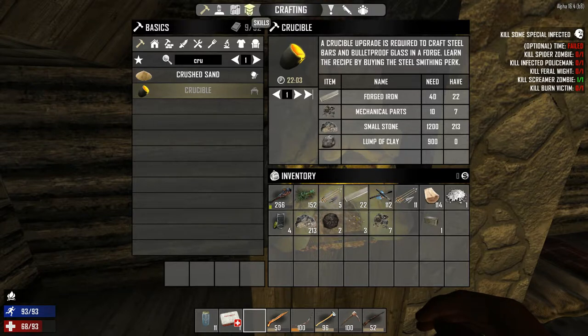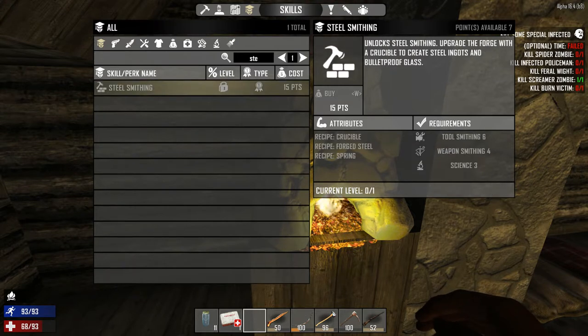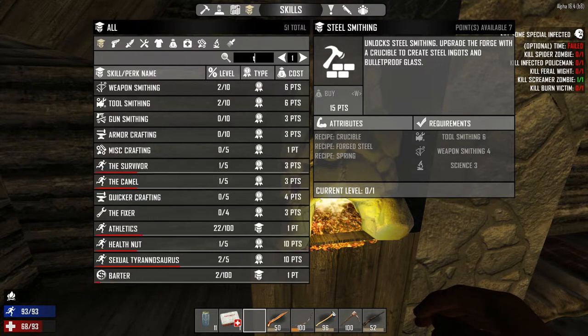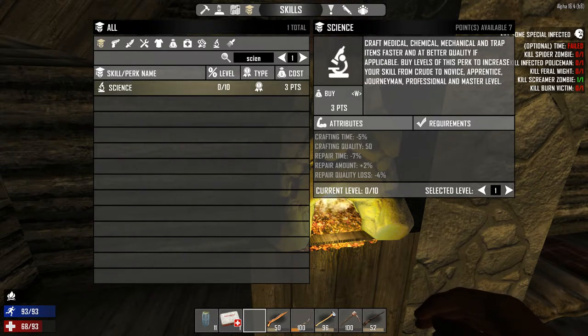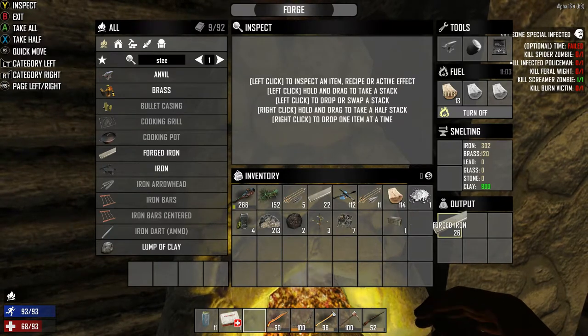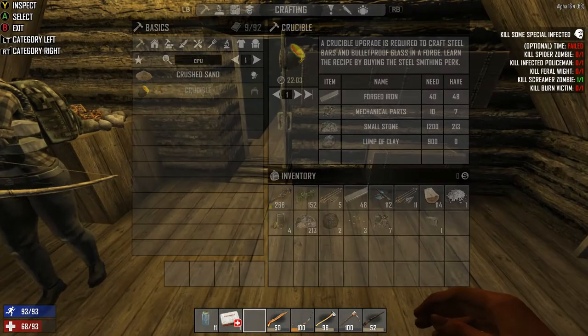Steel smithing perk — I didn't see that though. It's 15 points for the steel smithing perk: toolsmithing 6, weapon smithing 4, science 3. Alright, let's see — toolsmithing is 2, science is 0. That's great. I only have 7 points, so that ain't happening right now. I'll have to find you a wrench, I guess. Oh well, I'm freezing again. I'm always freezing.